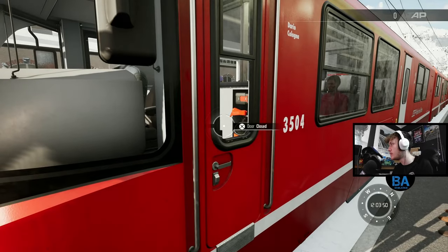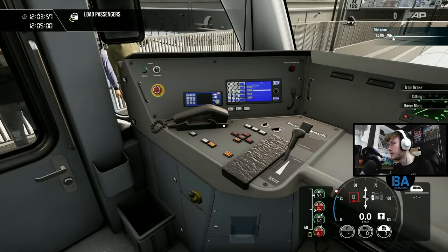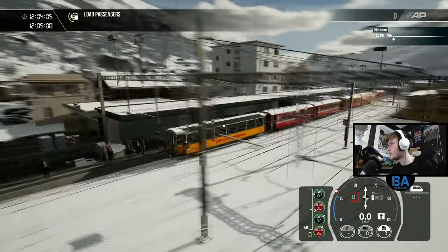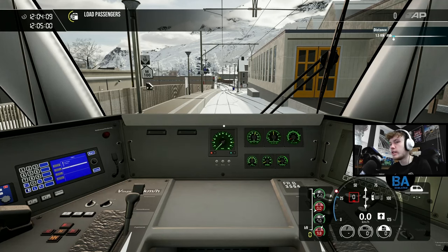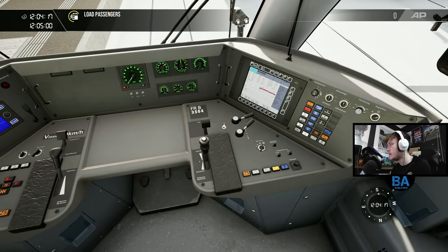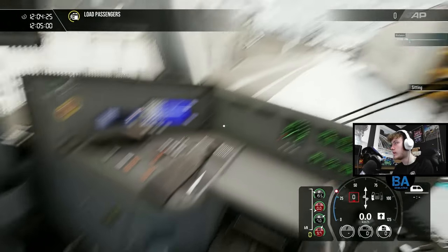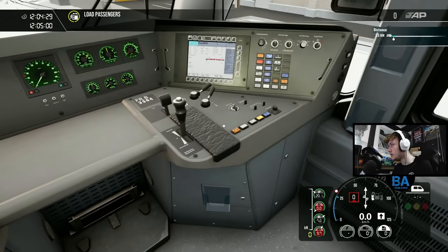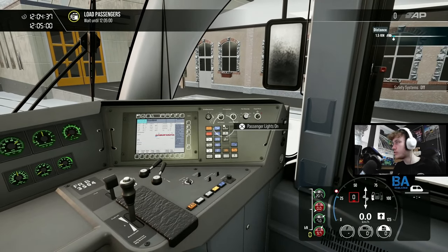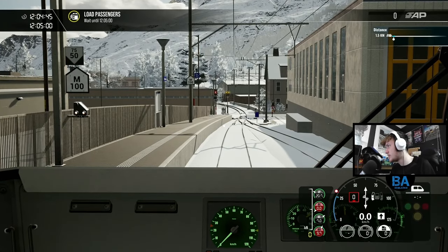Let's get in and climb up. This train has only come down from Alp Grüm, and on the back we've got the observation coach and some more passenger coaches, which come with the RhB Anniversary Pack - so there's a slight catch to it. Let's get the train set up. We've got 20 seconds and then we can begin our southbound journey into Italy.